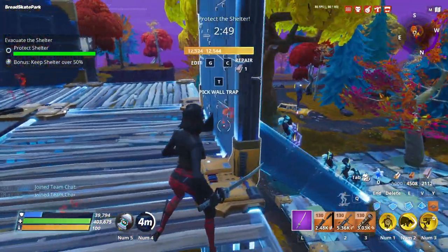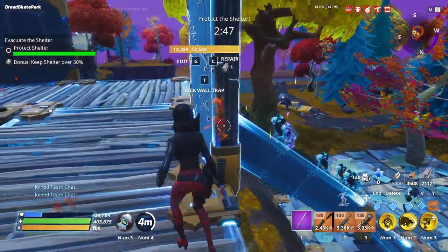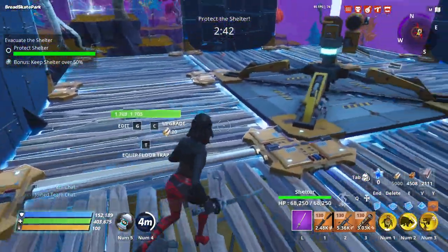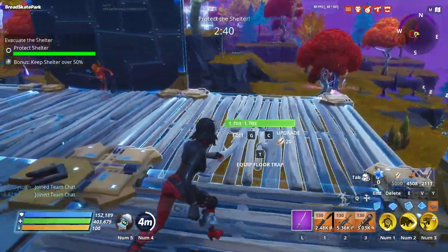Edit this one so you can force them into a shorter and narrower space, so only a few of them can hit the wall. They will keep getting frozen over and over again because of the hero loadout I have, and the rest will just keep trying to attack.